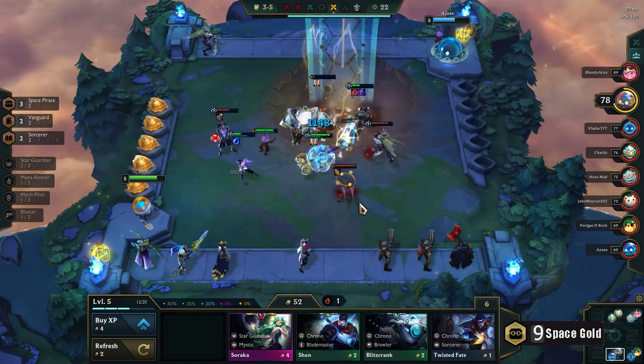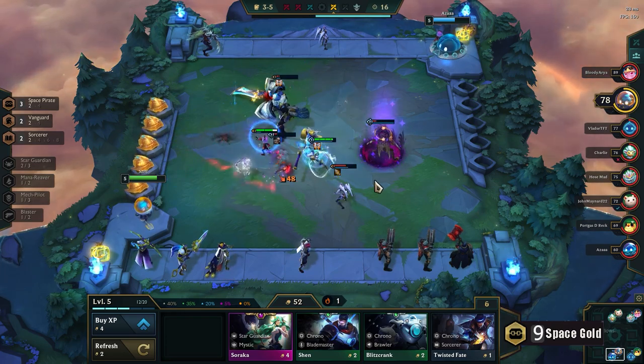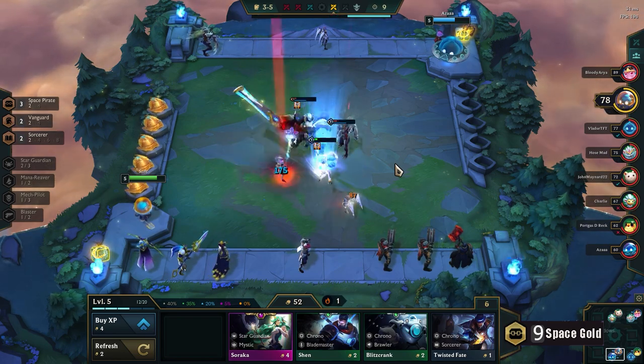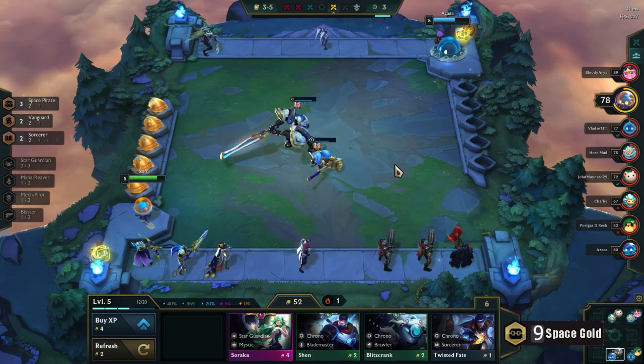Should I actually go for Space Pirates here? They're really making a lot of gold for me. But I feel like I'm just losing a bit too much HP now — my board right now it's decent but it's not amazing. People are gonna start spiking now, for example this guy with the Mech — but he's level 5 so he can't hit the Infiltrator synergy just yet.